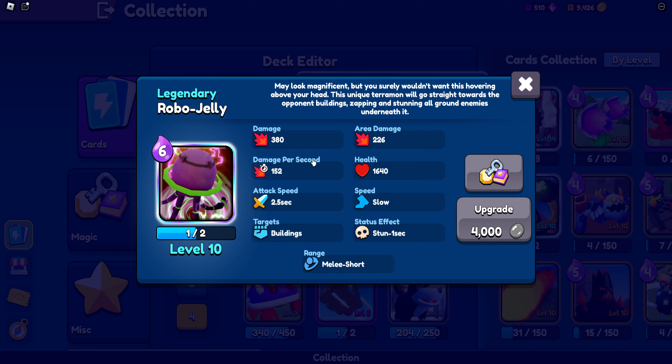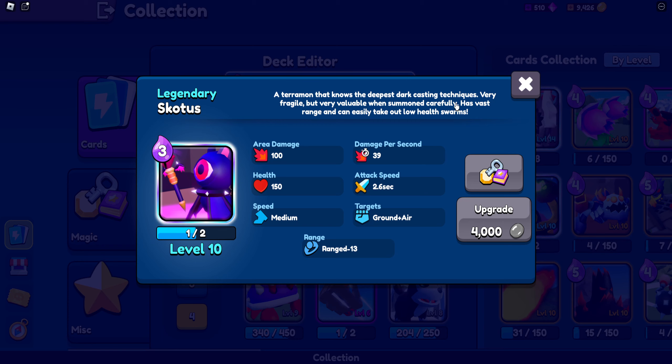Robo Jelly may look magnificent but you surely wouldn't want this hovering above your head. This unique Terramon will go straight toward the opponent's building, zapping and sending all ground enemies underneath it. I have already used this card and it is crazy.